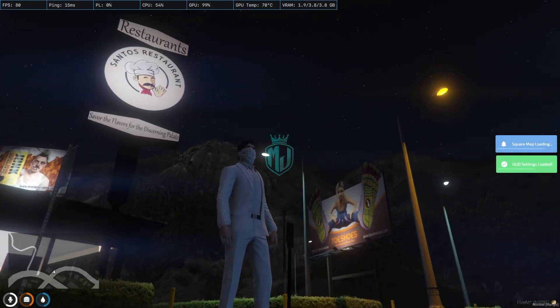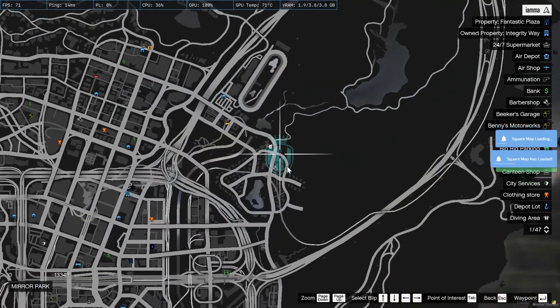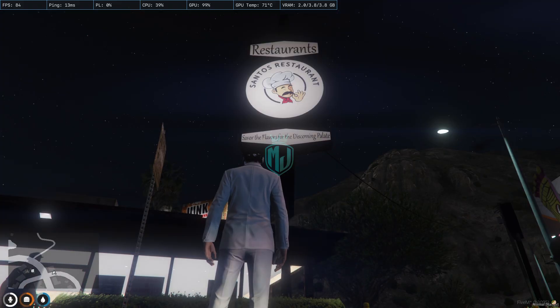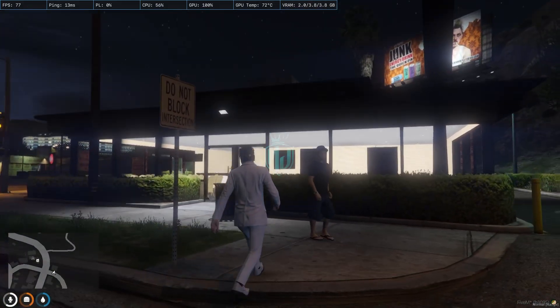Here you will get to see our restaurant MLO at the same location as last time. This is the restaurant location at Mirror Park. Here you will get to see the restaurant logo — Santos Restaurant is the name of this restaurant. Let's go inside and have a look.